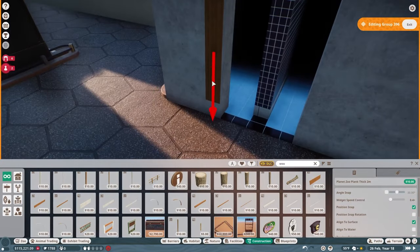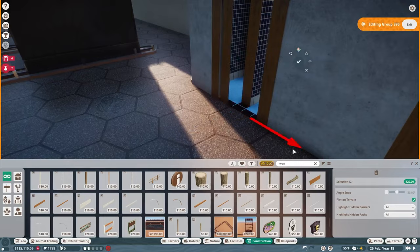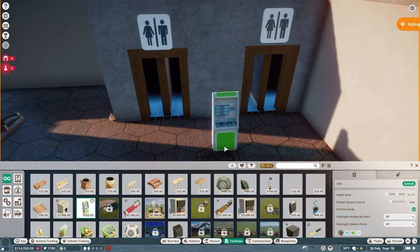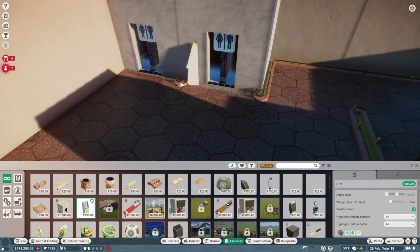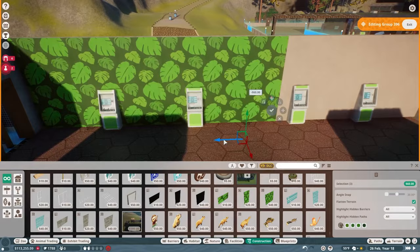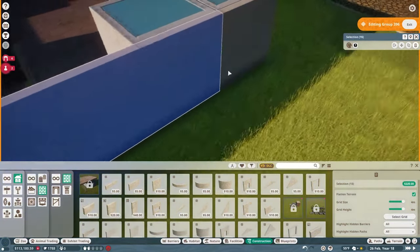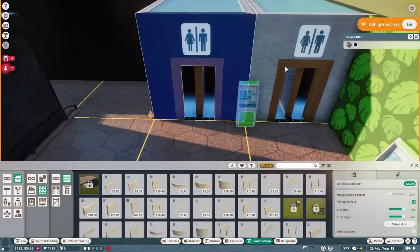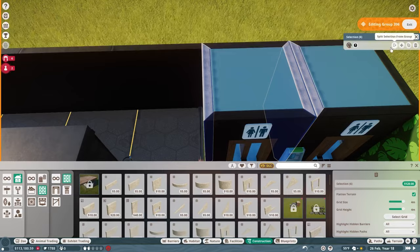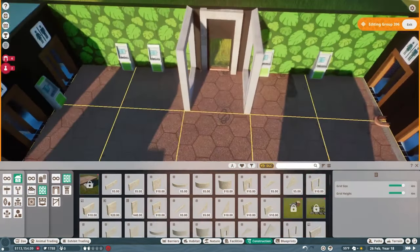This building does a number of different things - it's the exhibit house, and right across from it is our little cafe area with the macaws. I needed a place for staff to take a break without going all the way across the park, so I put staff facilities in the very back. I'm doing some wallpaper, throwing back to the p'file enclosure style from last week, and coloring everything black.